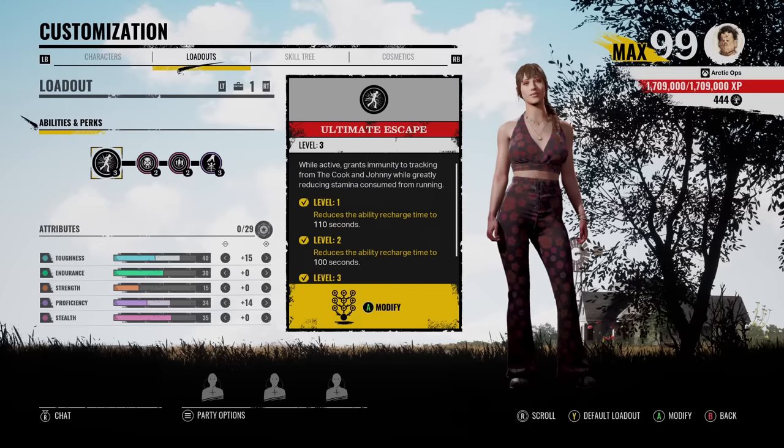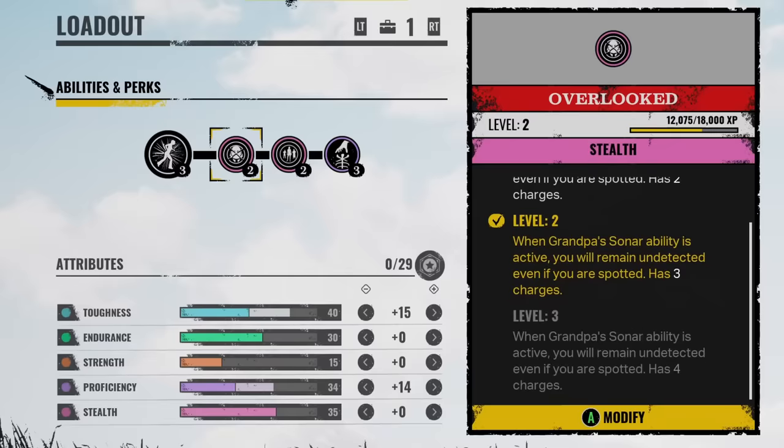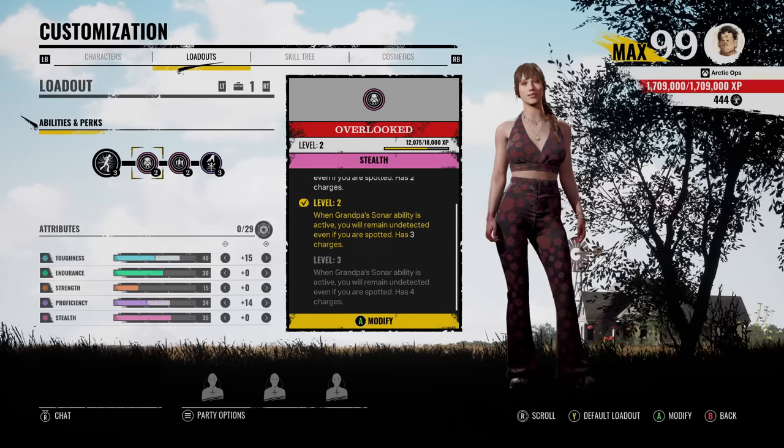Yo, what do you, buddy? I'm Artic. Hope you're having a good day. With the last big patch they got, they fixed a couple perks. And one of the perks they fixed is this one, Overlooked. And what this does is when Grandpa's sonar ability is active, you will remain undetected even if you are spotted. And this can go up to four charges if you have level three. But we only have this perk level two with three charges. And to be honest, that's just plenty.